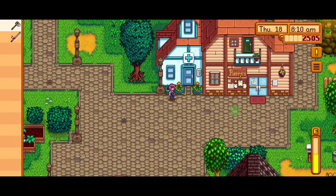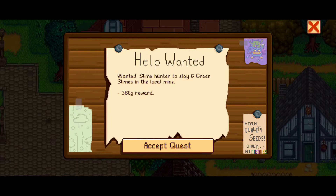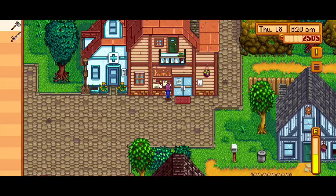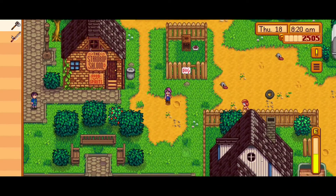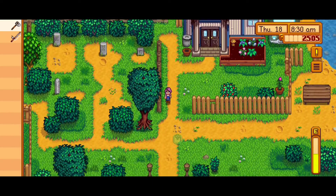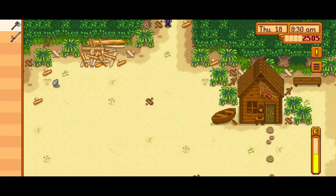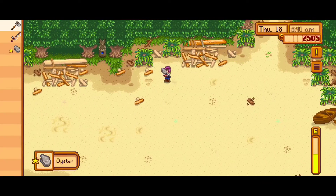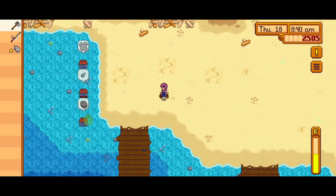I always check the community board to see if there are any mini quests I can do. They keep asking me to slay monsters in the mines and I'm just really not in the mood to go to the mines, so I haven't been going. If I had to choose between fishing and the mines, I'd choose fishing. Oh — a gold star oyster! That's nice.